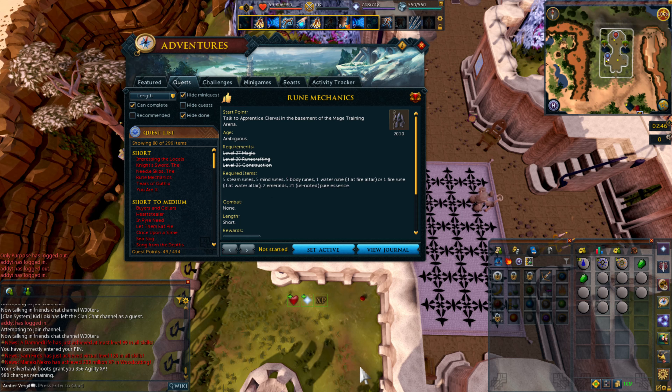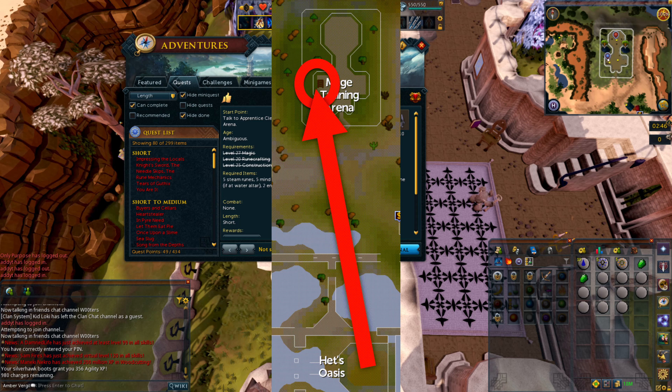Hello viewers and welcome to today's quest. We have Rune of Mechanics. You can start this quest by speaking to Apprentice Clerval in the basement of the Mage Training Arena, just northeast of Alcarid.